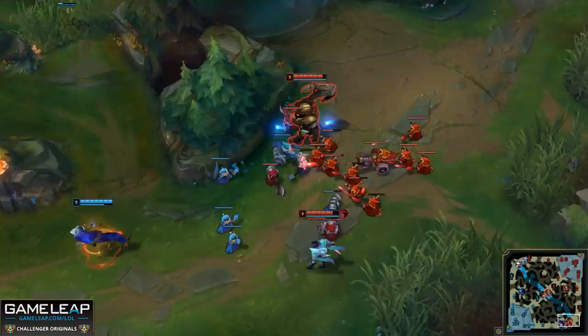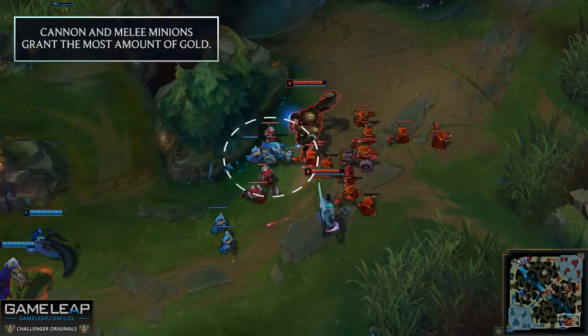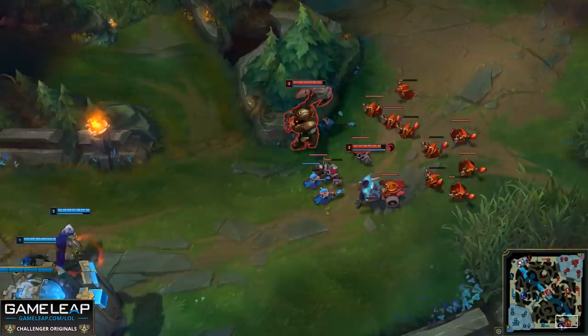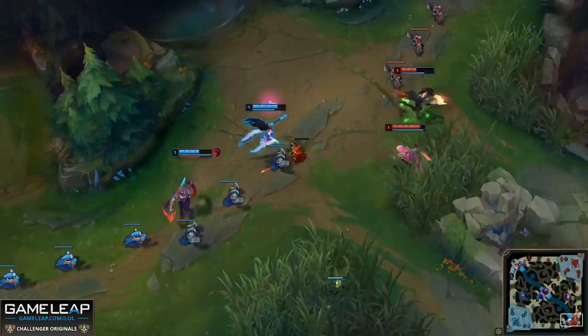For my friends in support, you have two different jobs depending on the type of champion you're playing. If you're playing a champion that uses the Targon's effect where you can execute minions for your AD carry, you want to maximize the amount of gold that you get out of it. This means that you want to save stacks for cannon minions and melee minions only. Obviously if there are only mage minions around and you have a bunch of stacks, go ahead and kill them. But early on, you want to make sure that you get those cannons and melees as much as you possibly can.